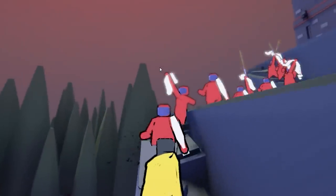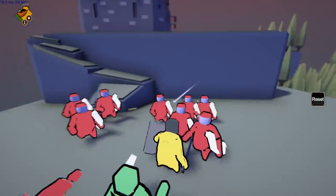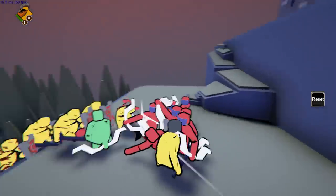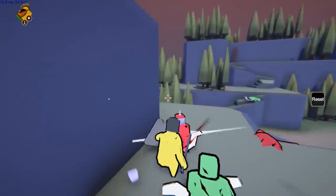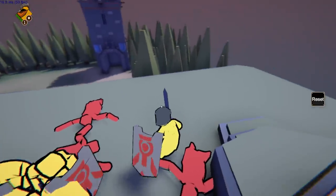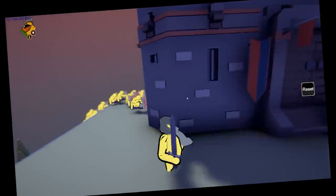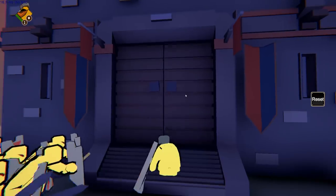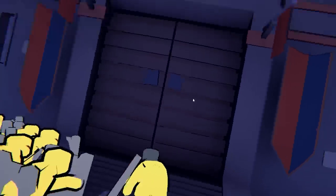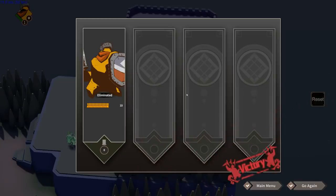I want to take command of a guy going up a ramp — this is pretty awesome! These guys kind of look like Among Us people with their simple face masks. We're going to beat down the wall similar to Shield Wall — the gate will fall. I wonder if there'll be an upgrade system like Shield Wall. I don't think we took any casualties.